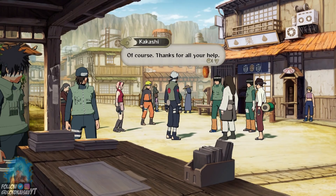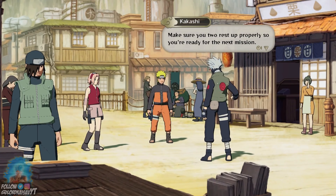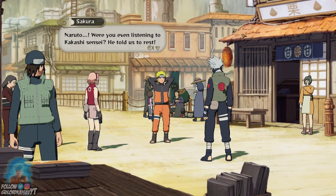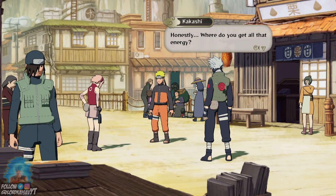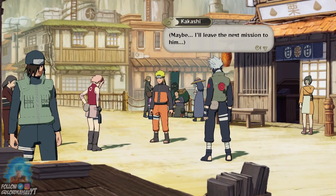"Of course, thanks for all your help." "We'll part ways here as well. Make sure you two rest up properly so you're ready for the next mission." "Of course." "Then maybe I'll go to Grandma's place and pick up a new mission." "Naruto, were you even listening to Kakashi Sensei? He told us to rest." "What are you talking about, Sakura? We did rest, remember — on the way home." "That wasn't resting. Honestly, where do you get all that energy?" "I for one have to rest — I used up too much chakra in that last fight." Maybe he did use Kamui but it just didn't show.